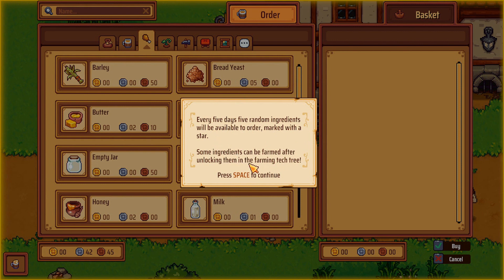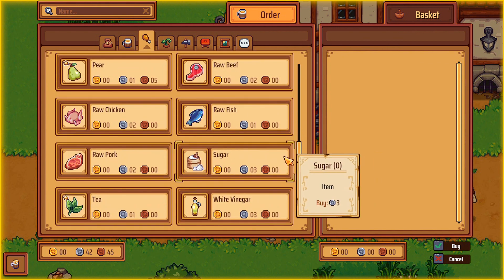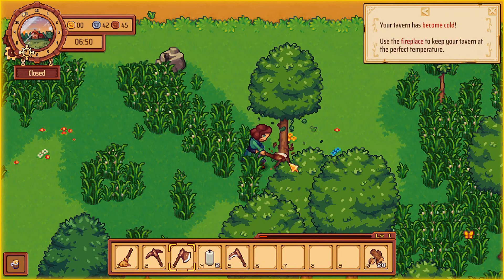Some ingredients can be farmed after unlocking them in the farming tech tree.